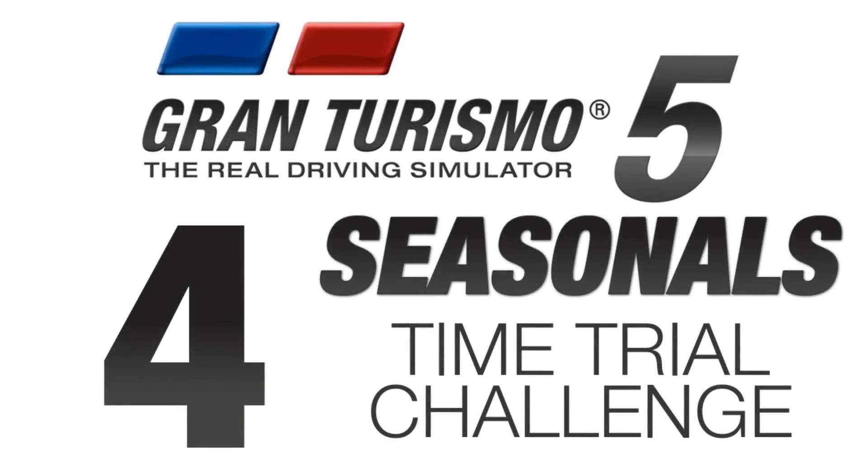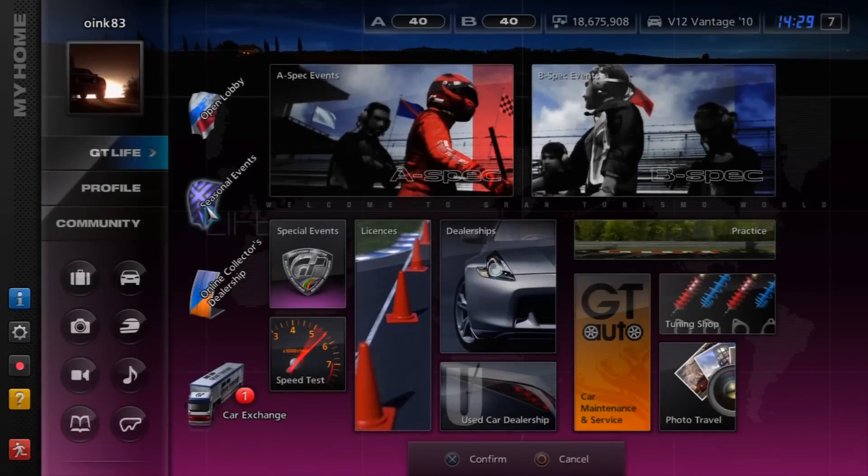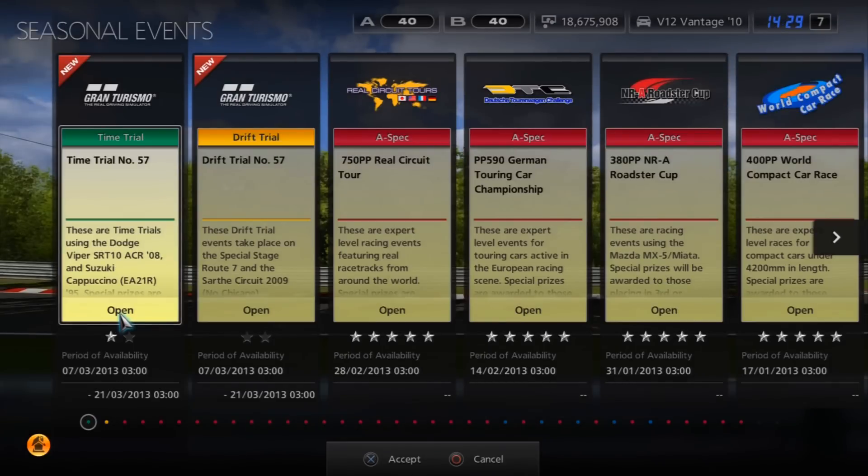Alright guys, what is going on? Oink here and today we have seasonal time trial challenge number 4. It's Thursday, we've got some brand new time trials but first we'll go into the winners from last week. In first place we've got Nitro XN20 with a 133.985, really nice time. In second we've got Justin Brook 134.343 and in third Owen TQL28 with 134.533. All really close times and really nice times, so good job to you guys and we'll get straight on to this week's challenge.